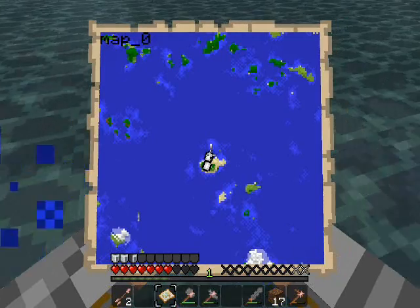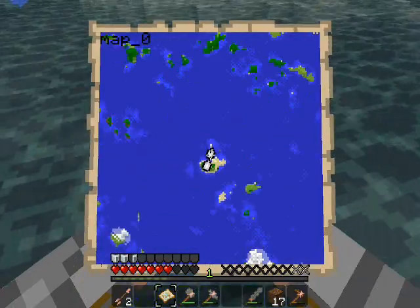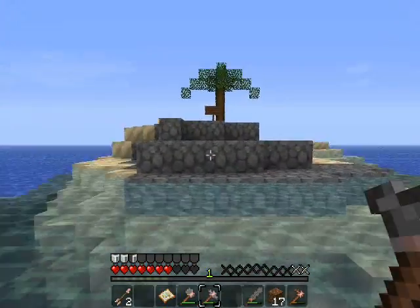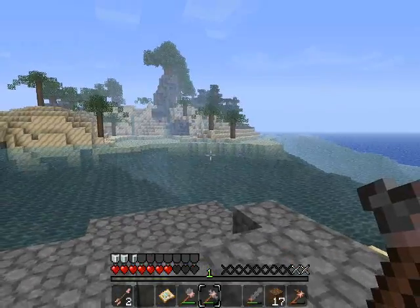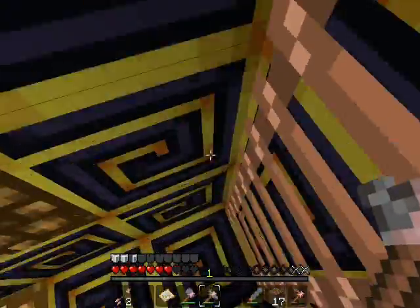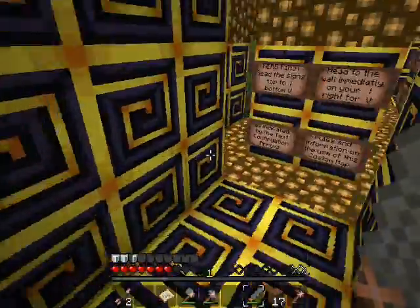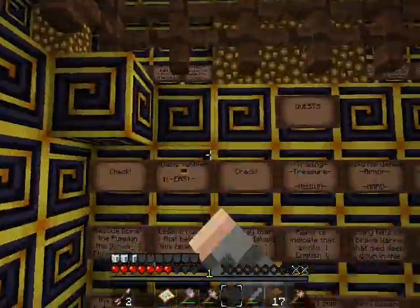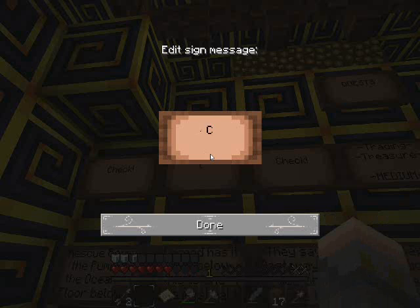I wanna go to one of these other islands. We should go complete one of our challenges — they look really cool. What do we do with that water bucket? We could make a shower, or a toilet, or an outhouse. We don't have one of those yet. It's kind of weird having to go to the bathroom on a deserted island. Nobody's watching you — except Robbie. Quest completed.